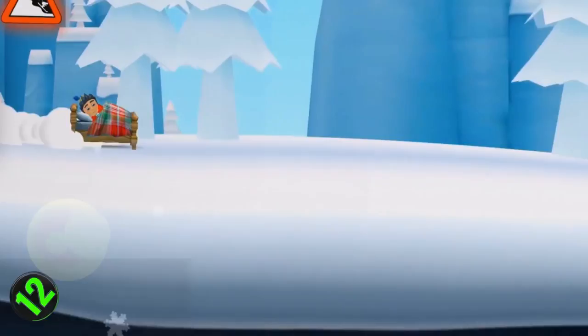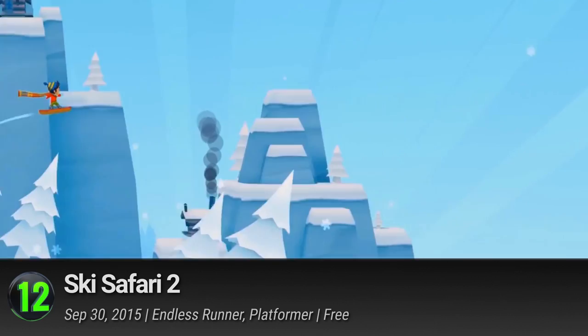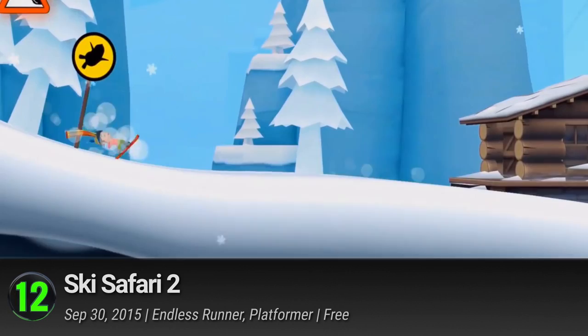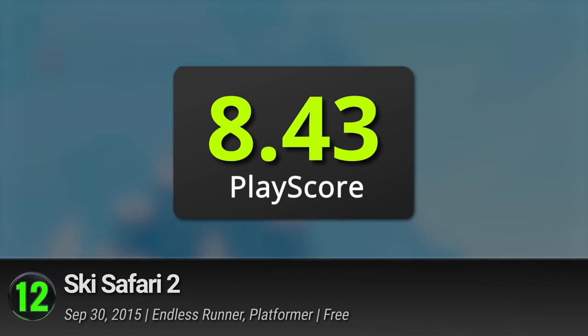12. Ski Safari 2. Sleepy Z Studios' arcade endless runner turns the deadly slopes of skiing into a family-friendly escapade. Slide down the slippery slopes and rack up points with handstands and 360 spins. But this game is more than just mammoth riding around snow-capped hills — it also offers a change in backdrops as you move into the tropical safaris, explosive mines, prehistoric deserts, and so much more. Tour around the world and time and bring home a happy postcard. It has a PlayScore of 8.43.